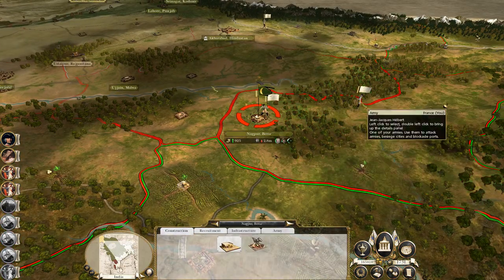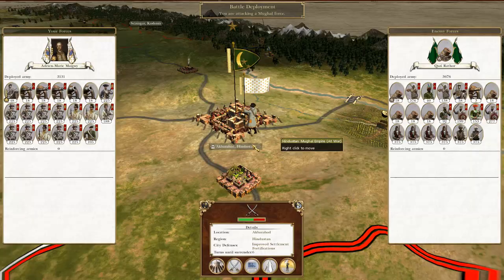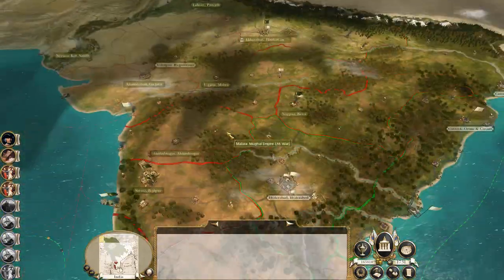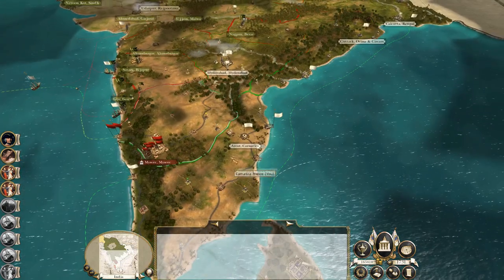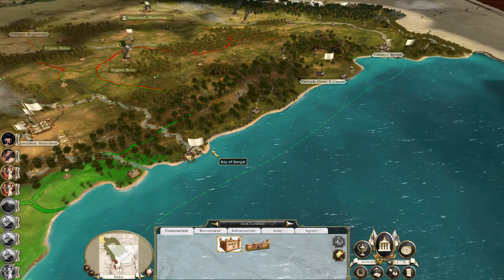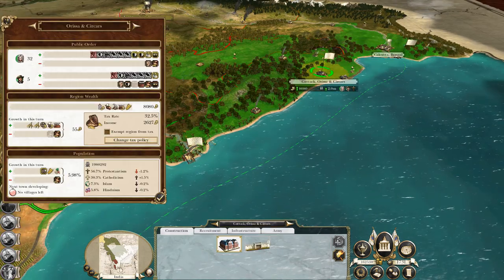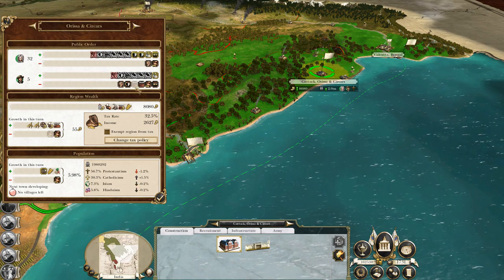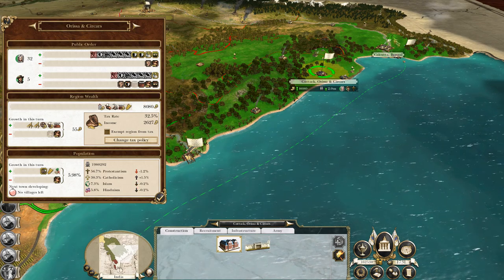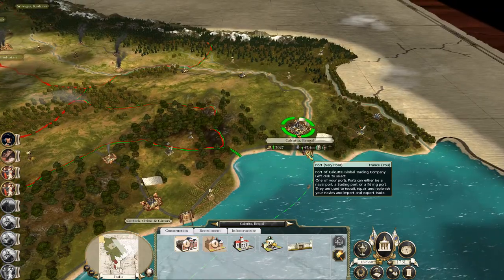You are laying siege to Nagpur. You will move on to Malwa. You will move on to Akbarabad. Maintain siege for a turn, then we will assault them next turn. You're being converted. Let's upgrade this to a mind master's works. You are being converted to Catholicism. You love me. Same with you. Perfect.